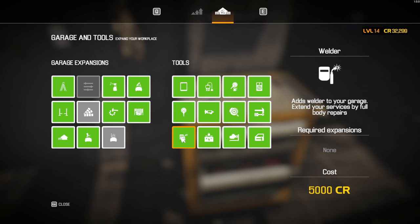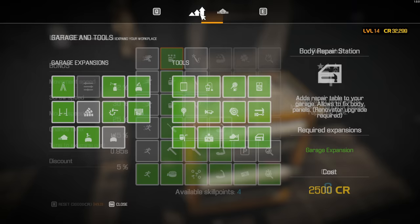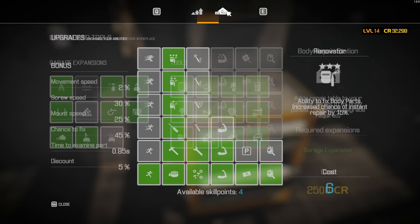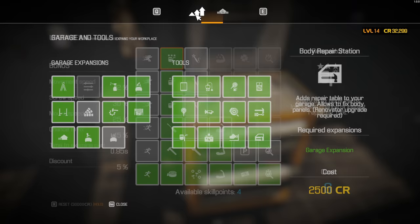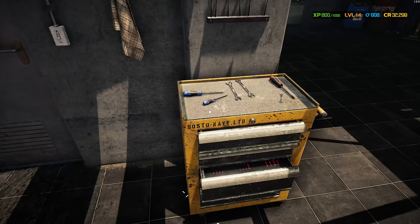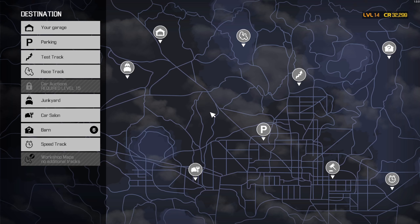If you can have the welder unlocked, that's really helpful as well because you can boost the value of your vehicle that way. And if you've built yourself all the way up to the top tier of the renovator — you have to be at level 6 — then you can also buy the body repair station. You can buy it early, but it's kind of wasted because you can't use it until you get to tier level 6 in renovator anyway. But once you get up there, it can come in handy for fixing parts as well.